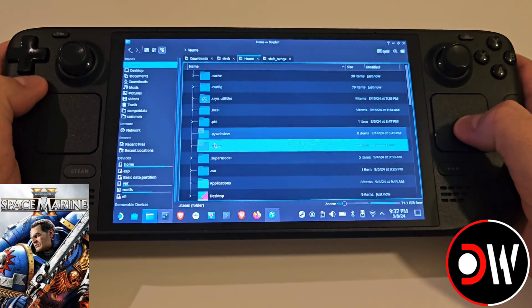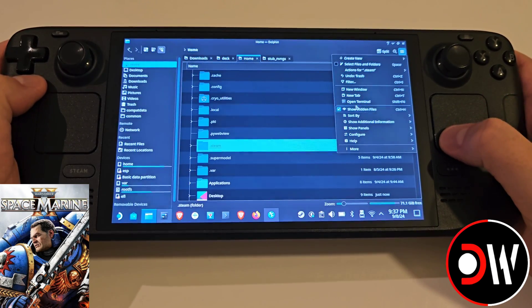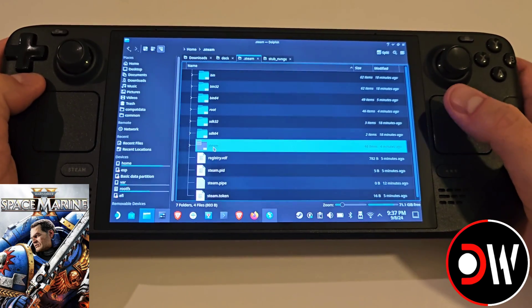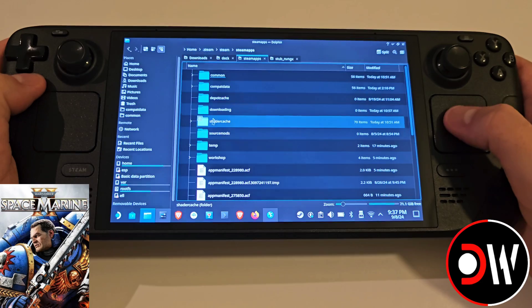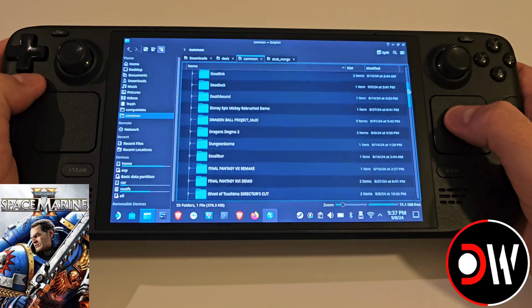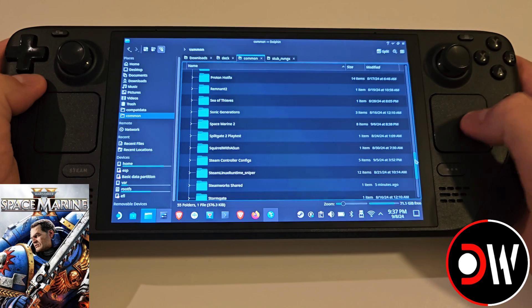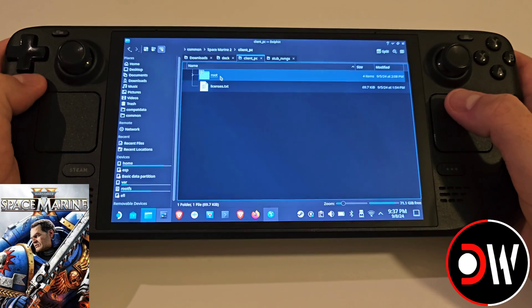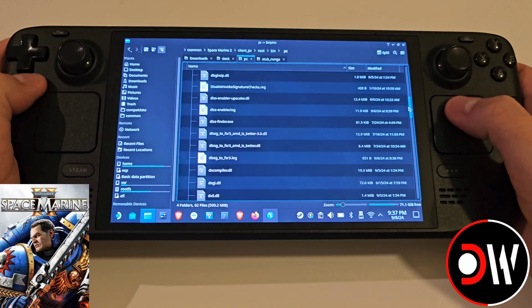Go to your home directory. You want to go to .steam — you can find this by clicking the three lines and selecting show hidden files. So go to .steam, steam, scroll down, steamapps, common. This is the place where all of your Steam games that have been installed are located. Scroll down to Space Marine 2, client PC, root bin PC — and now this is the main directory where everything is installed.